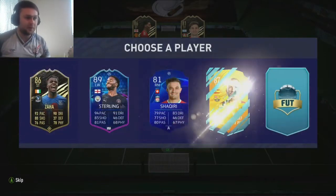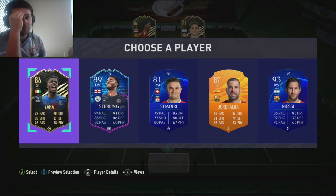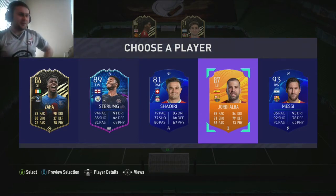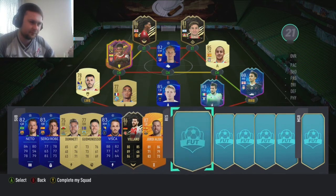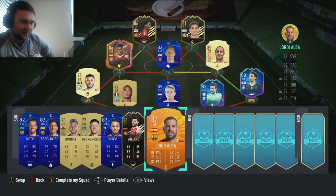The last sub pick - there are some nice picks in there. But we don't want the nice picks. You've already got a solid team as is. Let's go with number four. You've got man of the match Alaba. It was Robert inform Zaha, Sterling, team of the group stage Shaqiri, or Messi - and you've picked Jordi Alba. You need depth at fullback.